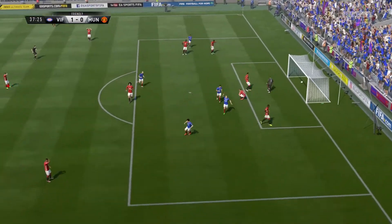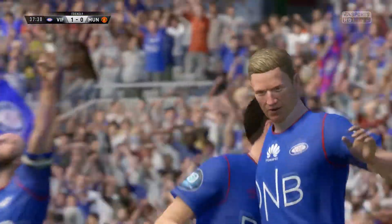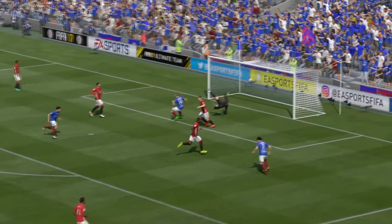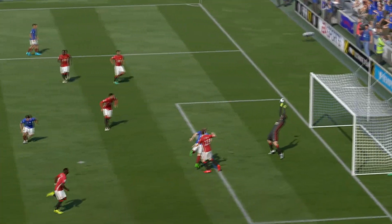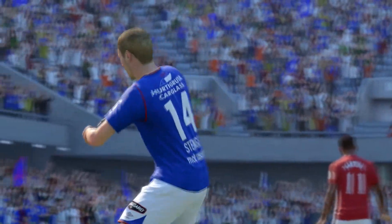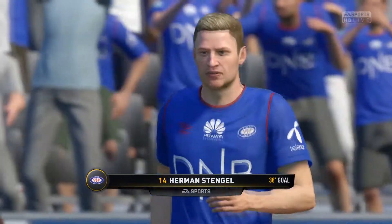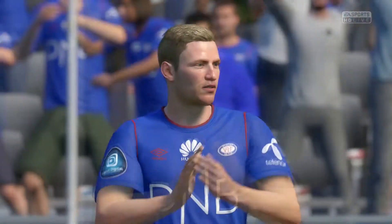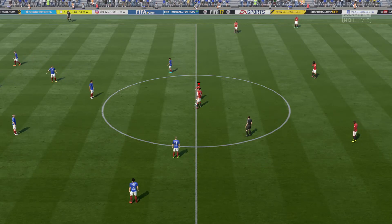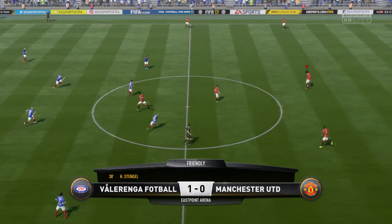It's a headed goal — a sensational goal for the underdogs! Oh, look at his face, he's loving it. And you can understand why. Didn't he get it right — the leap, the plotting of the trajectory as the ball came in, and the contact with the head. When you can jump like he can, he's such a strong player, very hard to stop. And that has opened the scoring, 1-0 here.